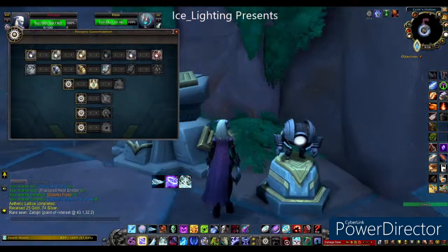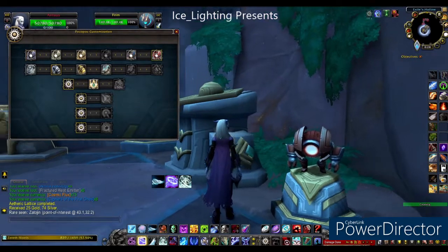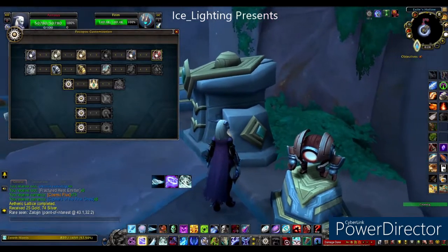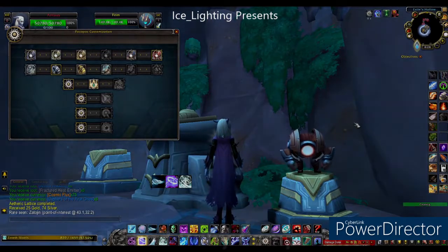We'll take a quick break to show you that colour on this character. There is your companion standing on his pedestal, and that is the colour that was missing. So now we can skip on to the components.